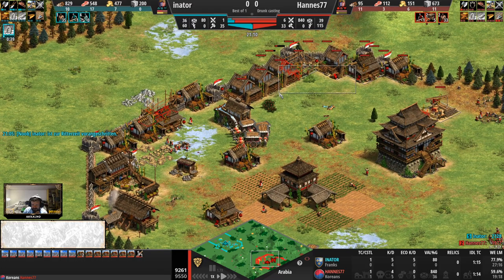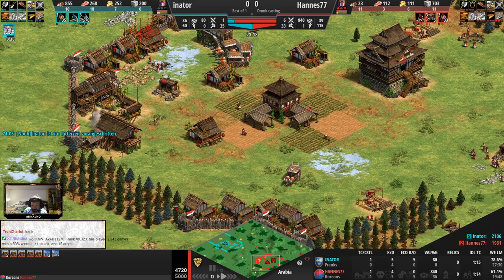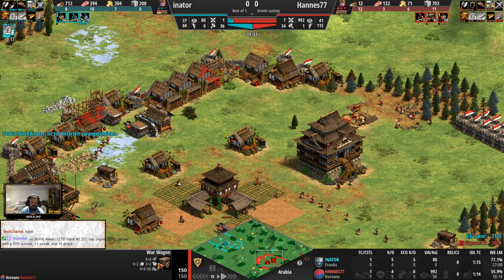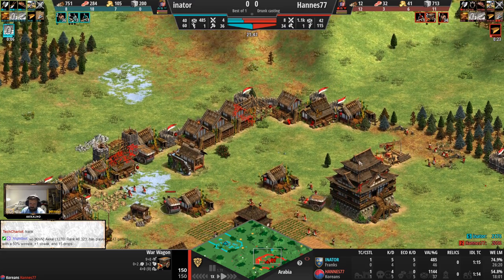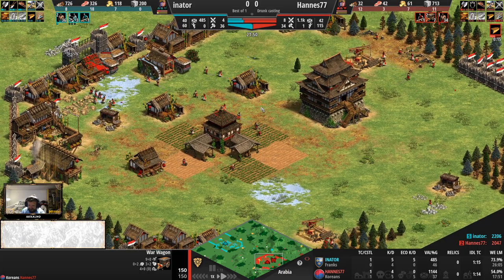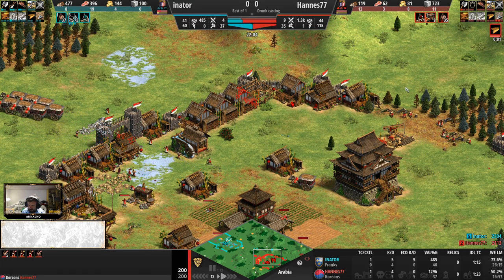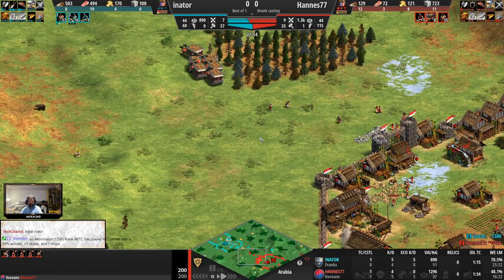Hannes is able to deal with the scouts using the warwagons, but he's now behind by two villagers with Inothor reaching the castle age. Keep in mind Inothor has wheelbarrow in as well, and better eco upgrades being Franks — he gets farm upgrades instantly. You'd argue that a Koreans player going full warwagons doesn't need farms or farm upgrades, but there's still only double-bit axe here for Hannes 77, and he did lose five villagers to the scouts raid. He's moving up forward now.